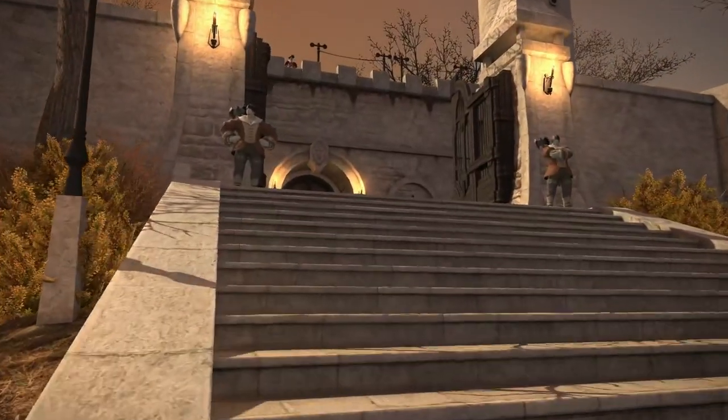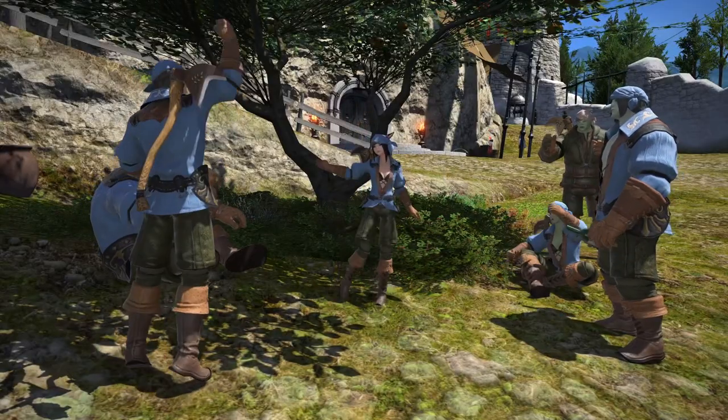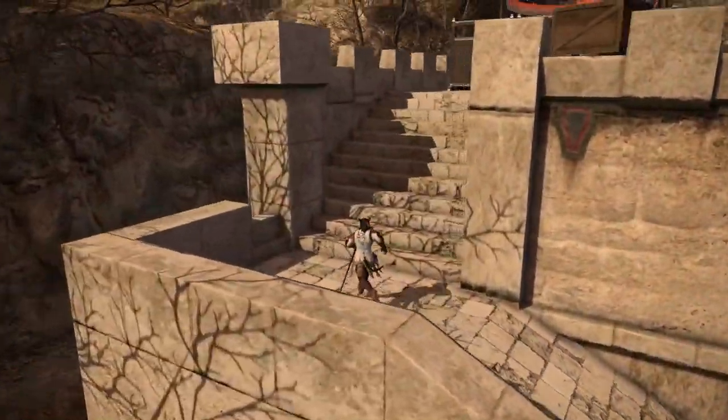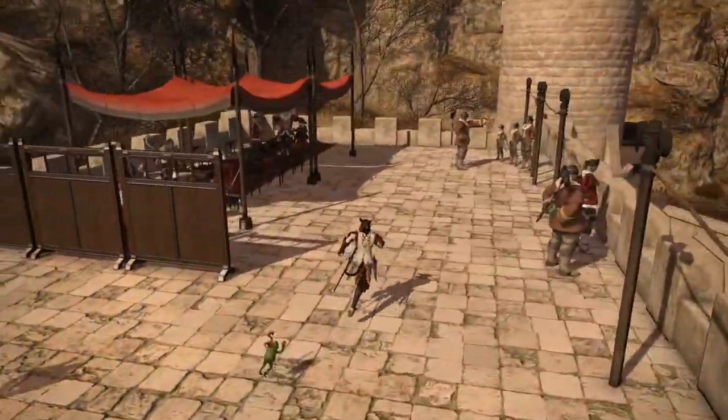Something we'll see in all regions are these military outposts. Each city-state has a military, and they have little forts placed throughout their own region. In La Noscea, they take the form of barracks built out of stone. A lot of them look very weathered.